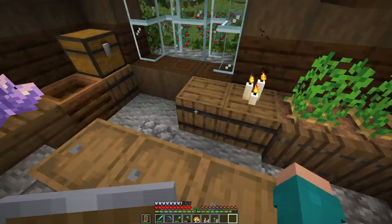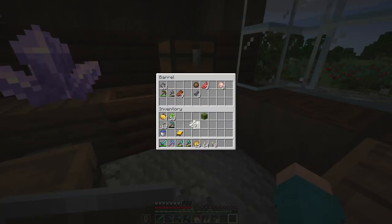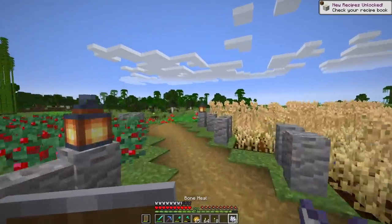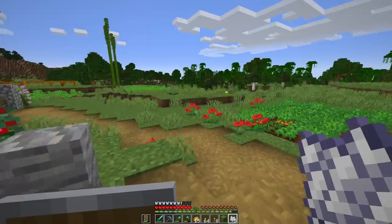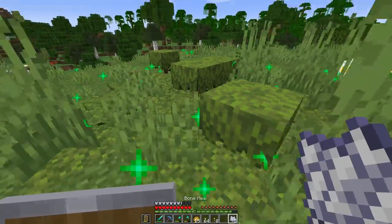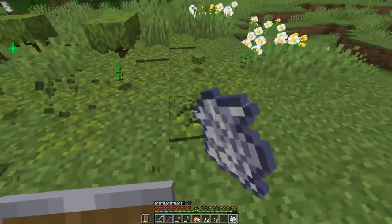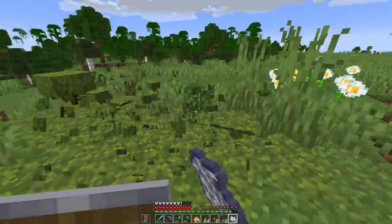A lot of you mentioned that with the moss block all we need to do is take some bone meal, run outside to where we have a bunch of dirt, place the moss block down, and bone meal it. I do like that. We got some mossy carpets and some azalea bushes — it's beautiful.